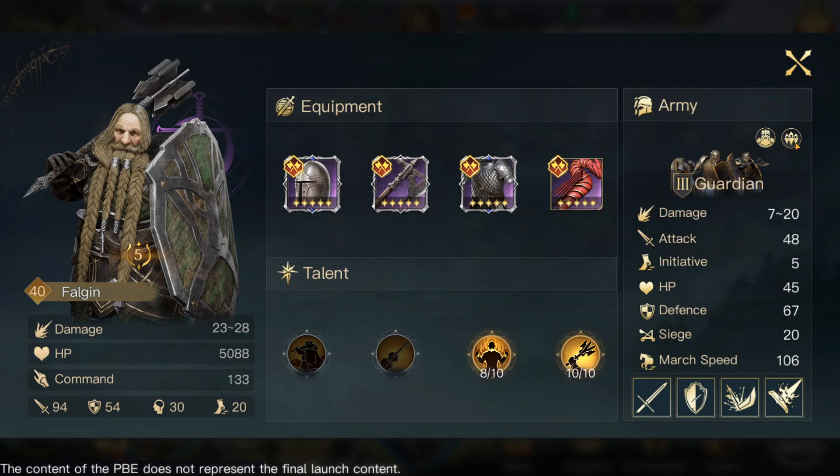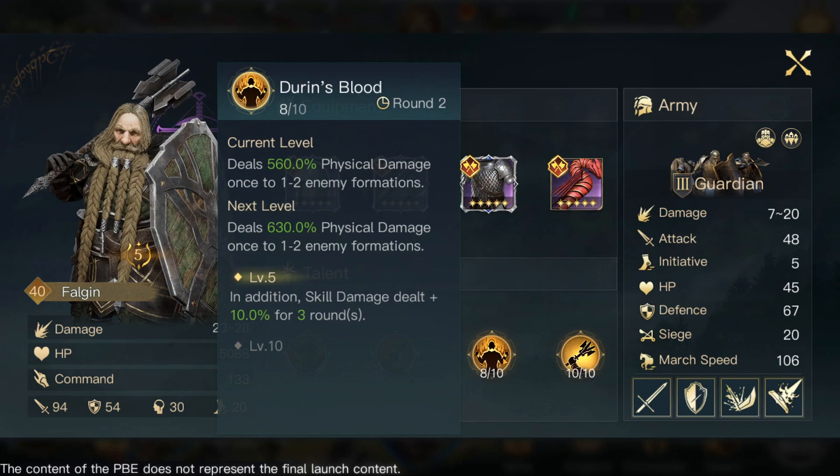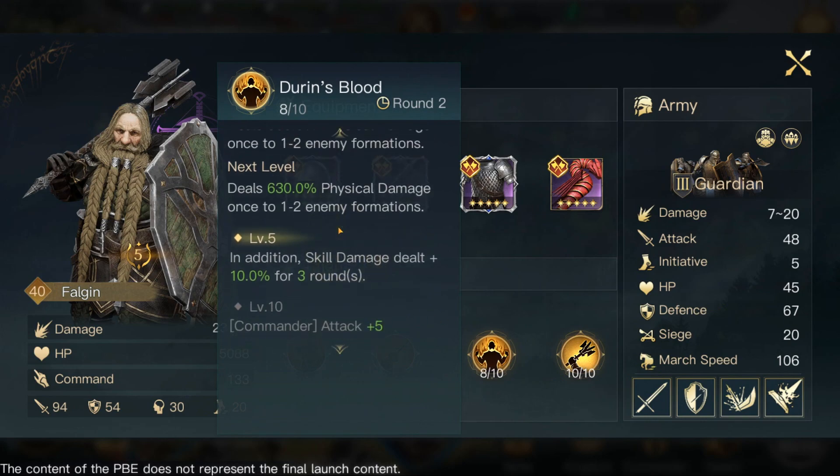We're using Guardians on Faogin, which are a small unit. Their damage range of 7 to 20 is kind of low, but they're more on the defensive side — they have good HP and defense: 45 HP and 67 defense. The other skill point goes into Endurance Blood, because it just does so much physical damage.